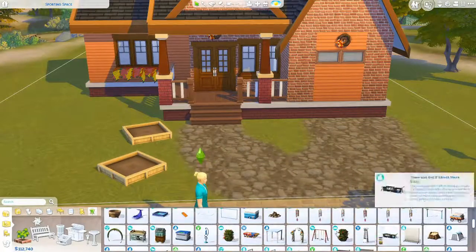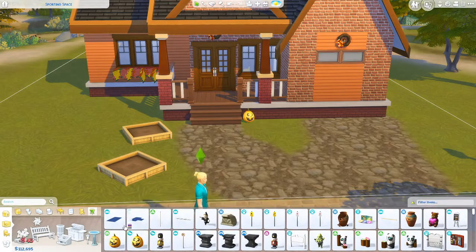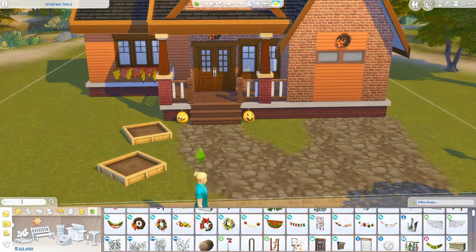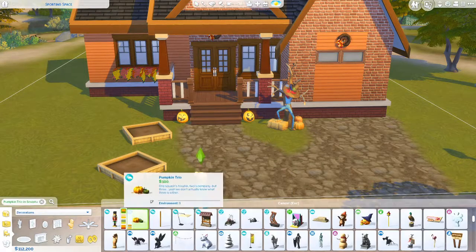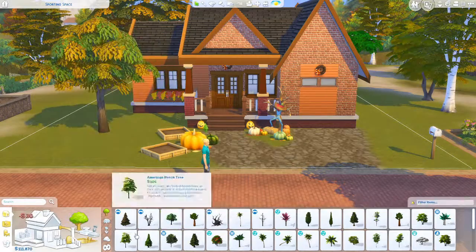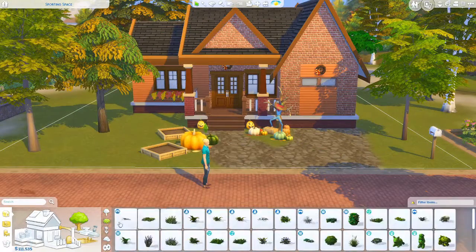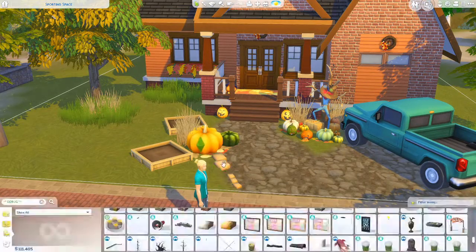I do build community lots sometimes in my personal saves — I've built a club here and there or a cafe or two — but I never actually uploaded anything of that sort. So I'm thinking I'm gonna go ahead and do that at some point. I'm gonna make his bakery and add it on there, because I do have a bakery on my gallery.